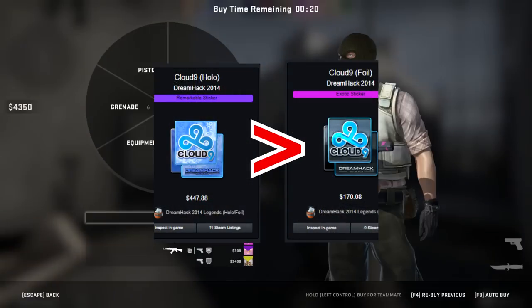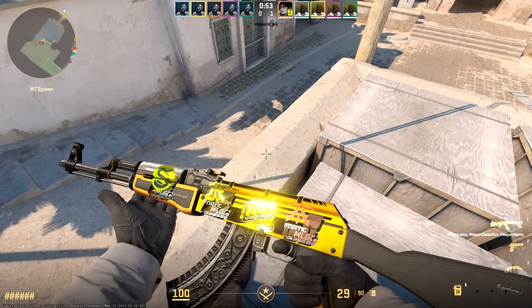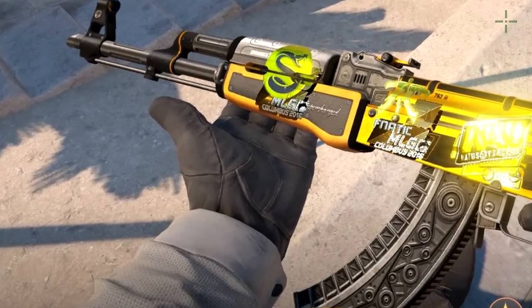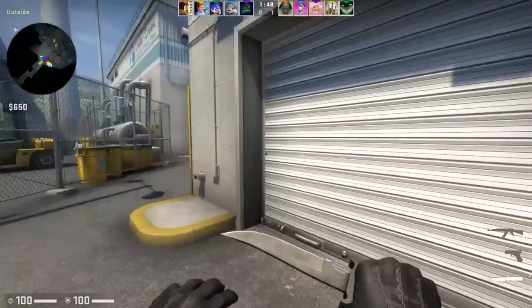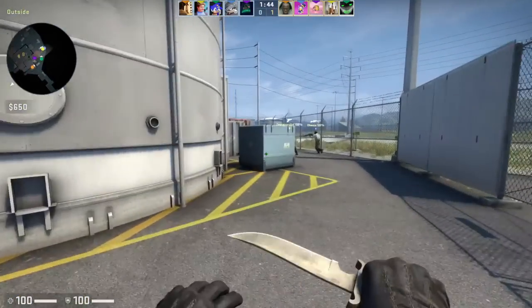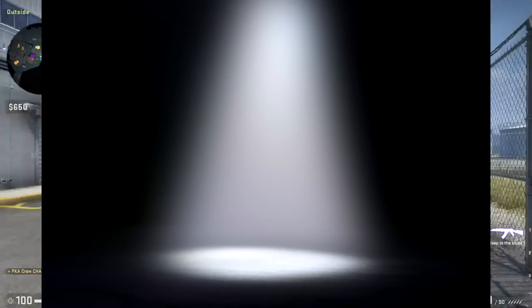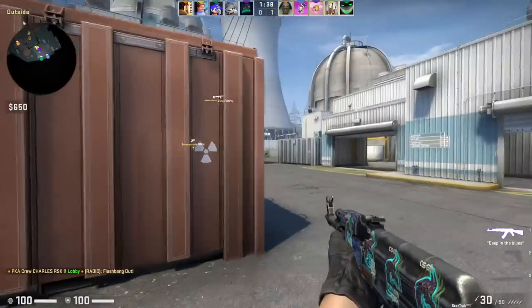Foil stickers — once considered a tragedy born out of fortune — have now been updated and overhauled for CS2, and as a result some people have their eyes on them. But I don't think nearly enough people are actually looking into foil stickers as a potential investment, so I wanted to make this video spotlighting some of the coolest foil stickers that I think will be solid investments going forward into CS2.